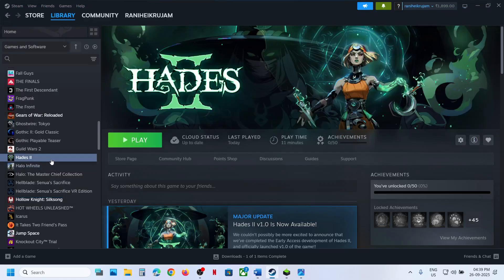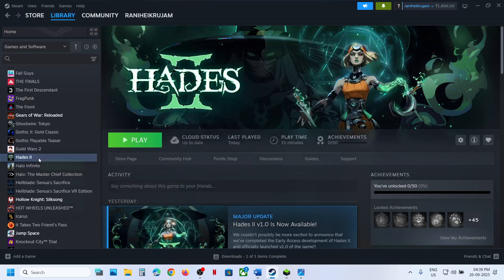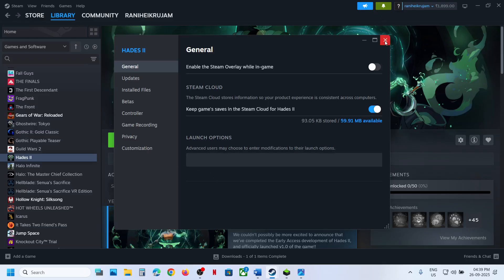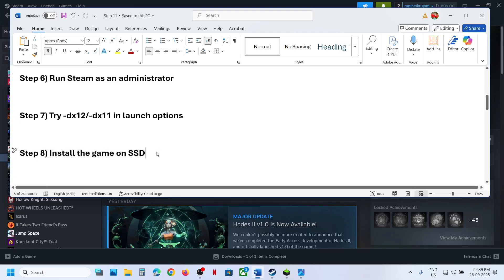The next step is to try DX12 or DX11 in the launch options. Go to Steam, right-click the game, select Properties, and in the launch options type '-dx11', launch the game and check. If still not working, go back to Properties and type '-dx12', launch and check. If still not working, remove this and follow the next step.